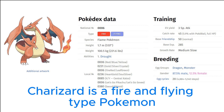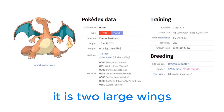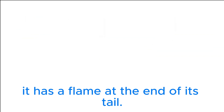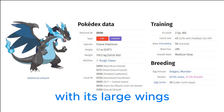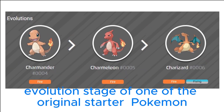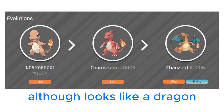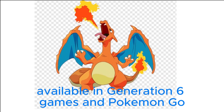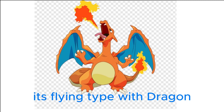Charizard is a fire and flying type Pokémon introduced in Generation 1. Charizard is a dragon-like Pokémon, mainly orange in color, with two large wings whose undersides are turquoise — like Charmander and Charmeleon — and a flame on its tail. Charizard appears to draw inspiration from dragons of European folklore with its large wings, horned head, and fiery breath. It is notable for being the final evolution of one of the original starter Pokémon, along with Venusaur and Blastoise. Although it looks like a dragon, it doesn't have a dragon typing. However, it has two mega evolutions available in Generation 6 games and Pokémon GO — one of them replaces its flying type with dragon.